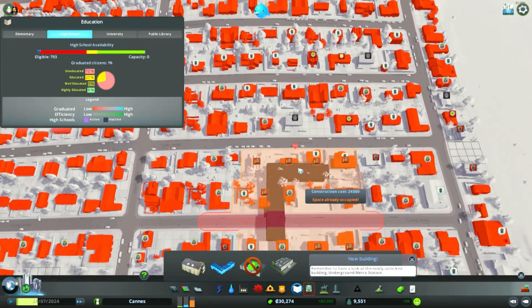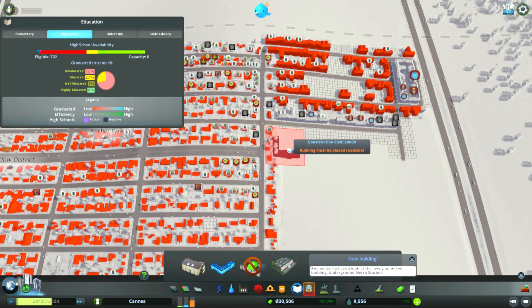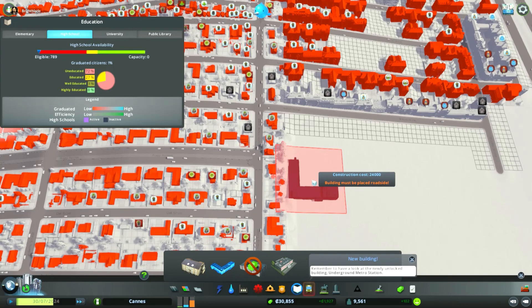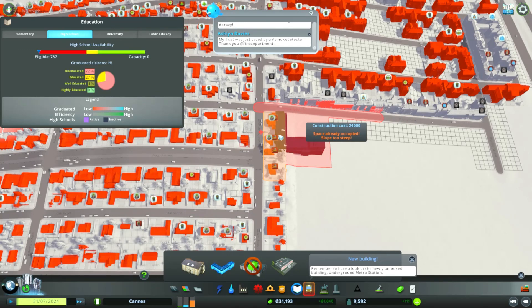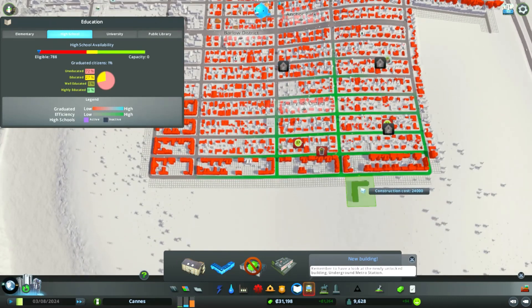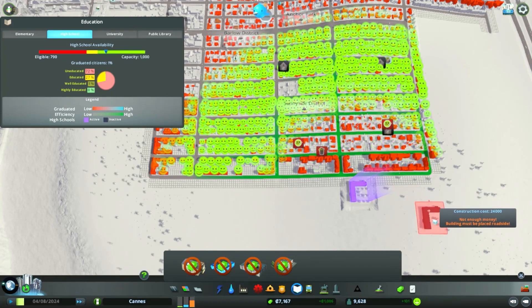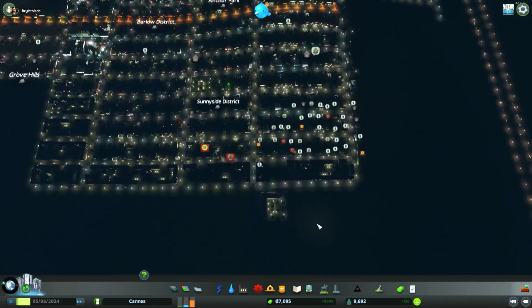Oh, that's the problem with the high school — it's so big. We have enough money, it's just not letting us place it. 'Building must be placed at roadside' — well yeah, these are roadsides here people. I don't want to mess up that area if I can help it. Okay so it's too steep — let's go ahead and put it in down here. Okay, so that makes a lot of people happy.